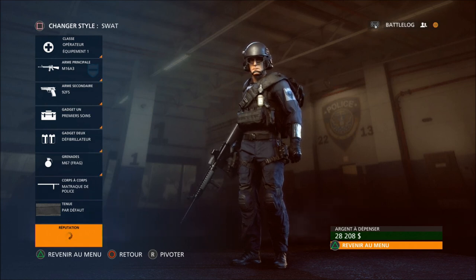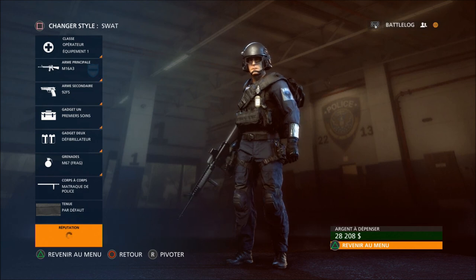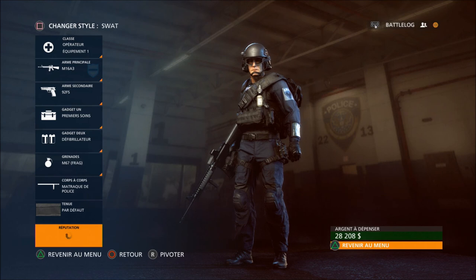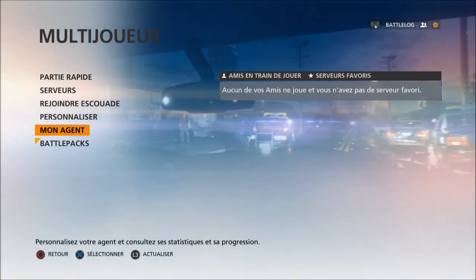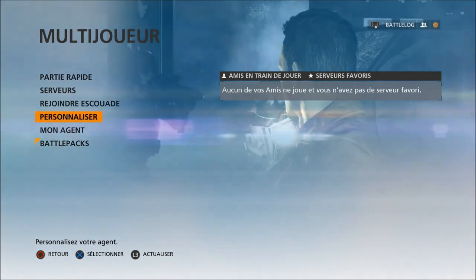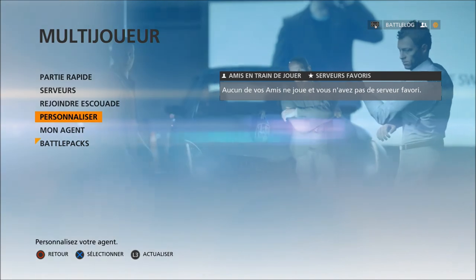Au niveau 1, vous pourrez choisir par exemple entre une escalade rapide et plus de munitions. Il y a 4 niveaux de réputation. Au niveau 4, vous pourrez choisir entre le switch d'armes rapide ou carrément le tour de passe-passe. C'est vraiment sympa. Je parlerai bien sûr de la grosse nouveauté du jeu, mais d'ici là, je ne vais pas m'attarder plus sur le menu. On va lancer une partie et j'en parlerai plus en détail.